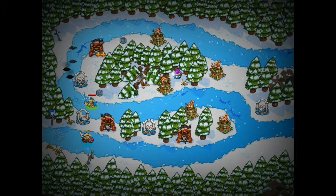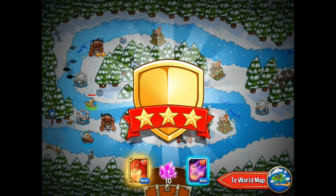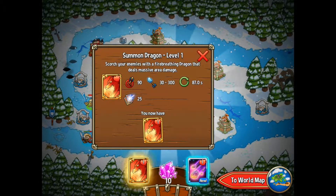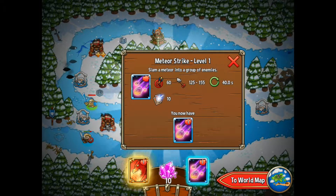Wow, that was difficult! I got a couple of new cards — I got 10 crystals back, so I did use a lot. I got a summon dragon card: 'Scorch your enemies with a fire-breathing dragon' — massive damage area, that's pretty cool. I also got the meteor strike level 1: 'Slam meteors into a group of enemies' — that is pretty cool!